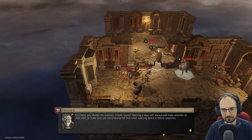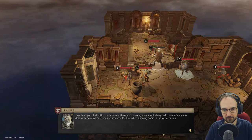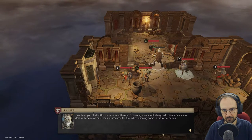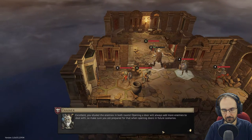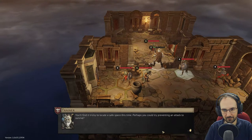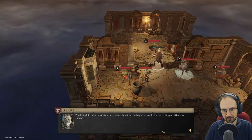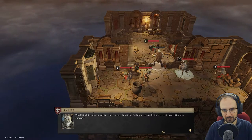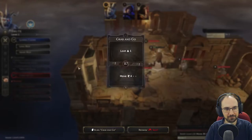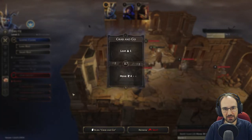We eluded the enemies in both rooms. Opening a door will always add more enemies, so make sure you're prepared for that in future scenarios. Just one more round of bandit dodging to complete the mission. It'll be tricky to find a safe space this time — perhaps try preventing an attack to survive. We take a short rest and select our move four.